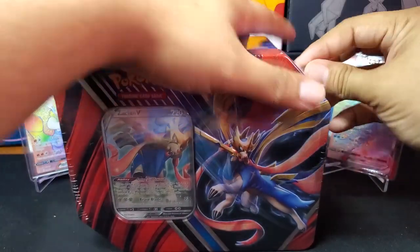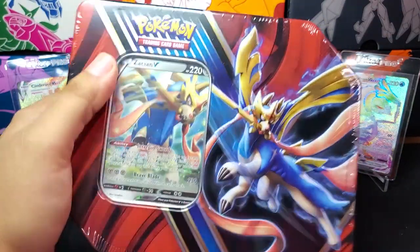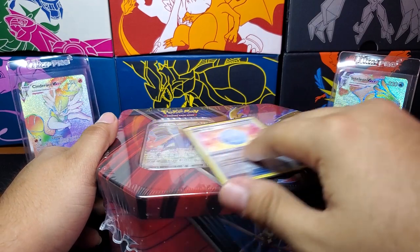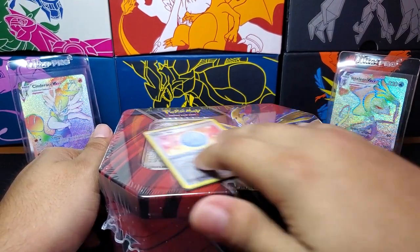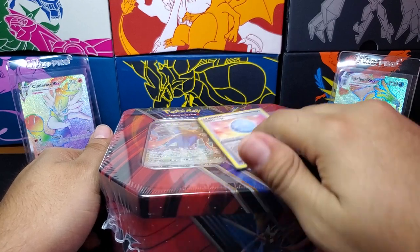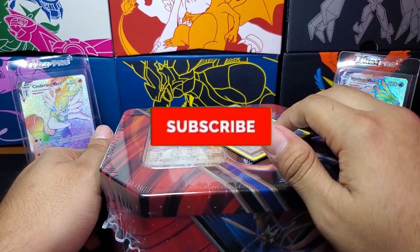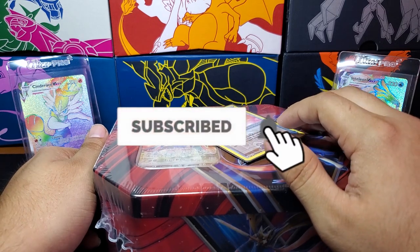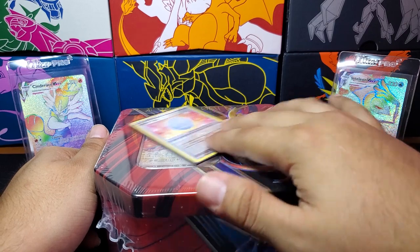So let me go ahead and pop this open. But before I do, let me not forget — let's put the Lucky Egg, get the luck going. We want to pull that Rillaboom, so we got to pull it using the power of the Lucky Egg. And if you have not subscribed, hit the like button and do all that good stuff. Monday, Wednesday, Friday are the uploads, sometimes Sunday. Stick around if you enjoy Pokemon.